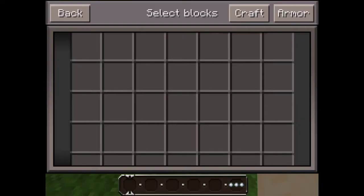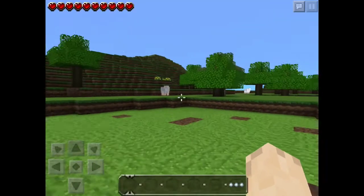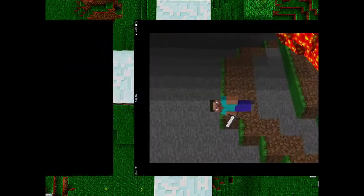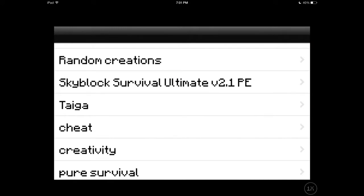As you can see, I have nothing in my inventory at all. Wait, I forgot to show you the armor - see, no armor. What you have to do is close the world, then go into MendoMC 5.0. I will put the source for the app in the description.